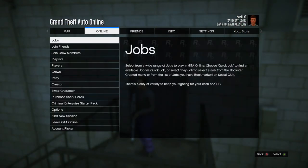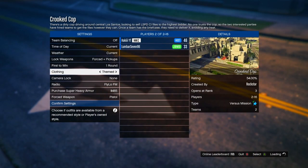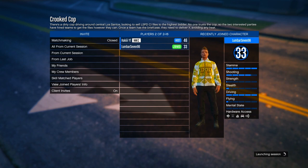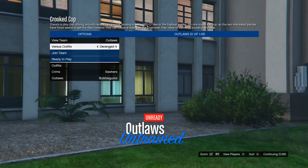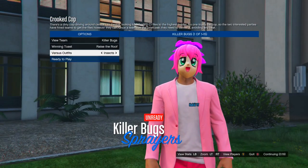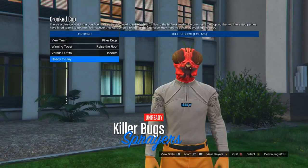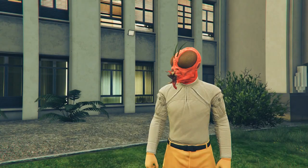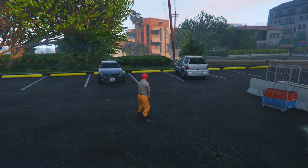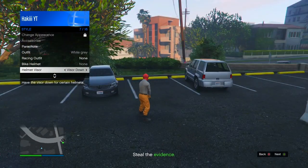Now let's get into the third and final pair of joggers — the orange joggers. Press start, go into online, and load up the same exact job as earlier: go into versus and load up Crooked Cop. Once you load in, same as last time, switch clothing to themed and start the job. When picking outfits, switch teams with your friend so you're on the other team. When you switch to the Insects outfit, as you can see we've got the orange joggers this time instead of purple. Ready up to start the job.